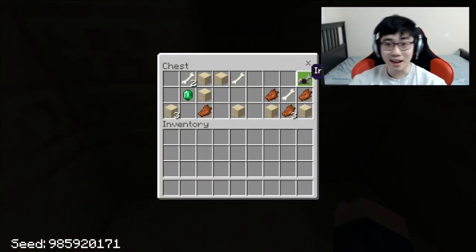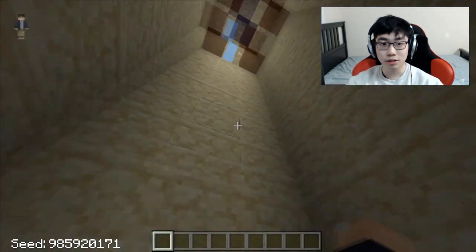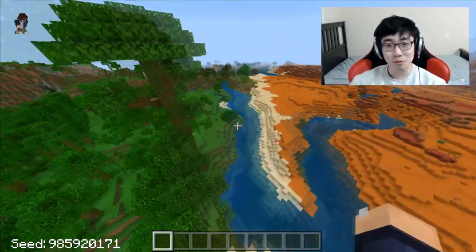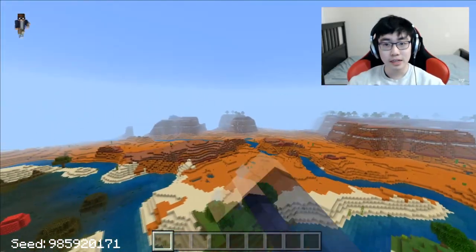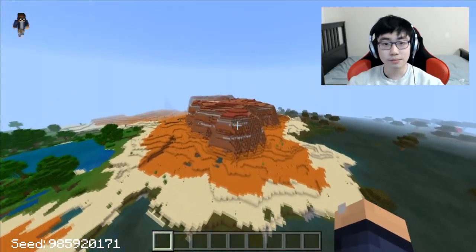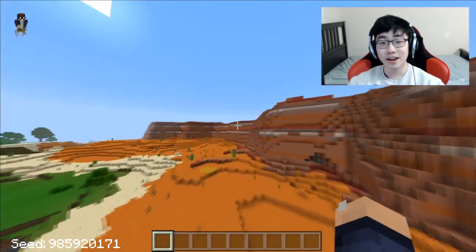Let's go down here and check out the seed. We got an emerald, iron horse armor, even more emeralds, more iron horse armor, a knockback one sword, golden apple, another golden apple, and another iron horse armor. This is perfect if you guys want horses. There is a swamp biome right here, even more mesa biomes, a ravine right here, and also an even bigger mesa biome. This looks really cool - it's got like a prehistoric dinosaur age kind of vibe.